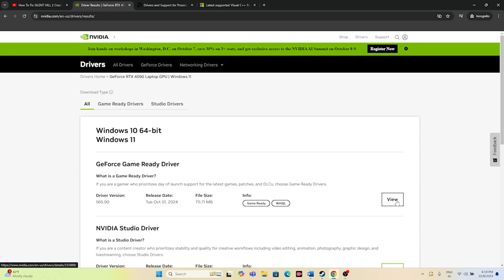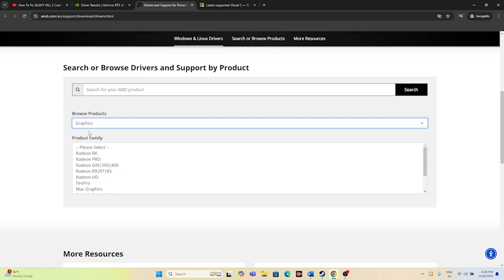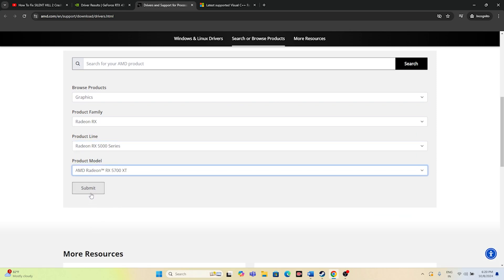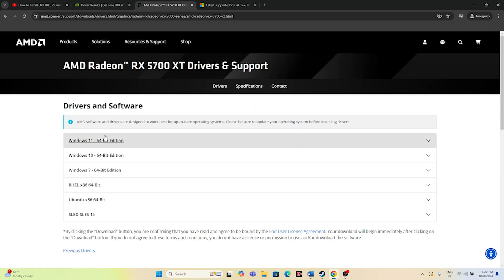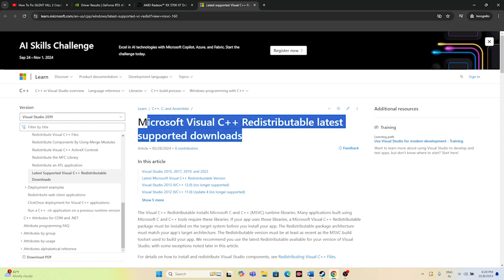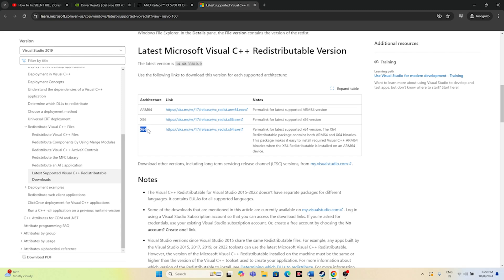Restart is mandatory after installing drivers. For AMD, navigate to the driver page, select Graphics, choose your GPU series such as the 5000 series, select your Windows version, download and install. Restart is mandatory. Also install the Microsoft Visual C++ redistributables — links will be provided in the description. Download both the x64 and x86 versions, install, restart, and try launching the game.